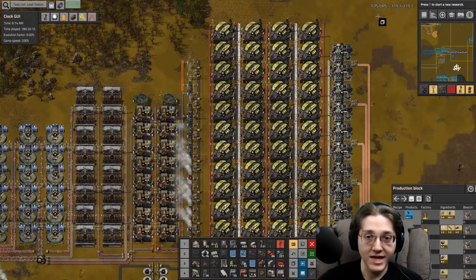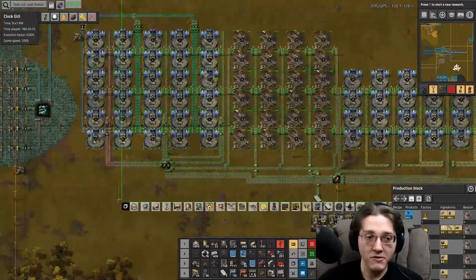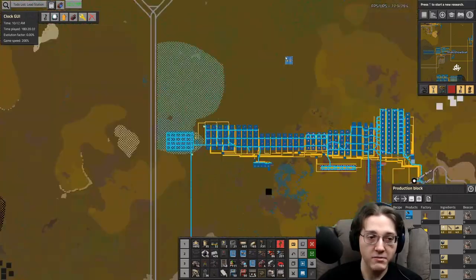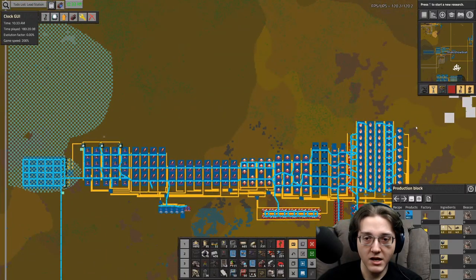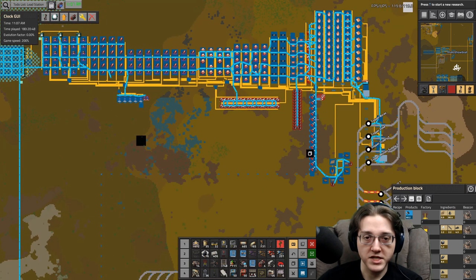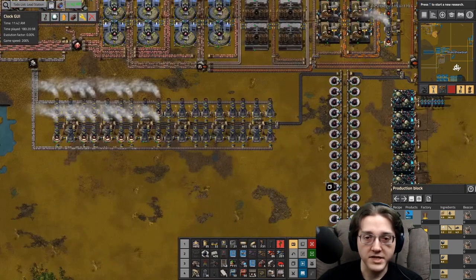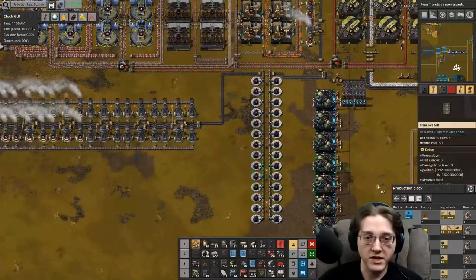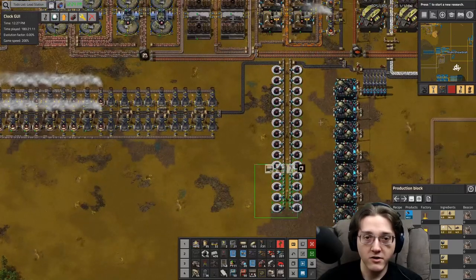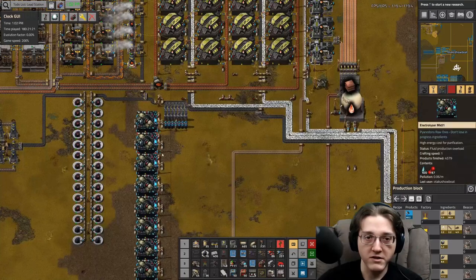Theoretically, I can just copy this whole thing and paste it right above. I'd have to do some more logistics work on this stuff here, but realistically, if I put all of this on the horizontal — stuck this whole build on a horizontal — it would be nice.